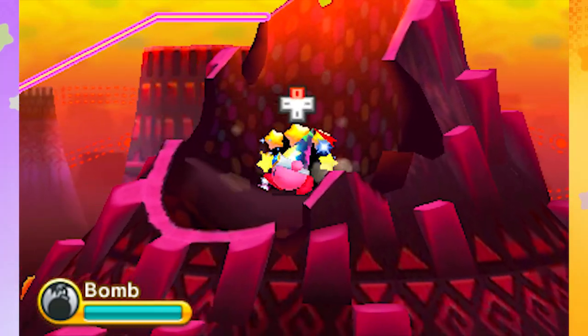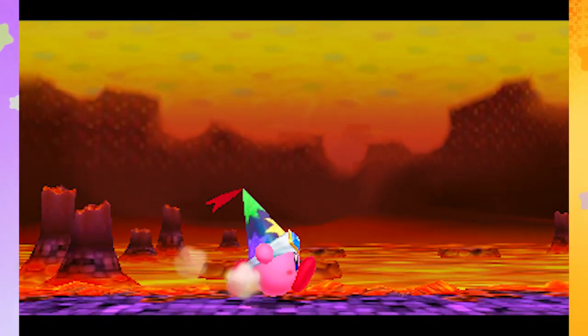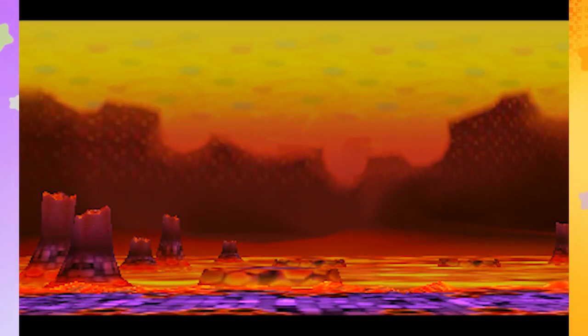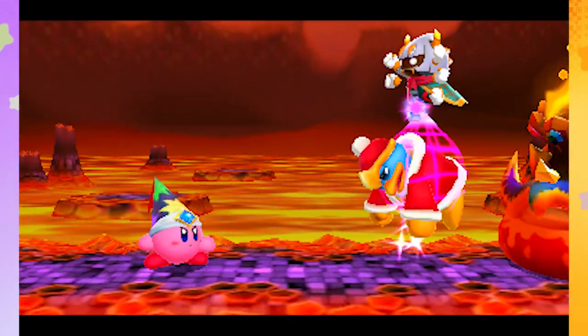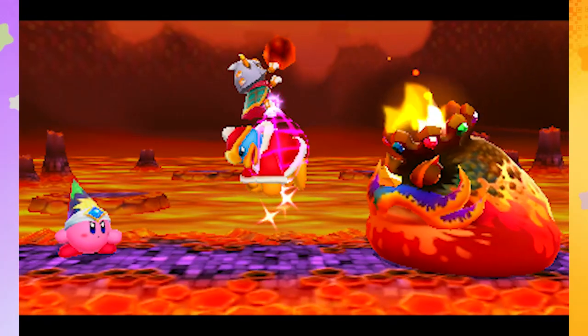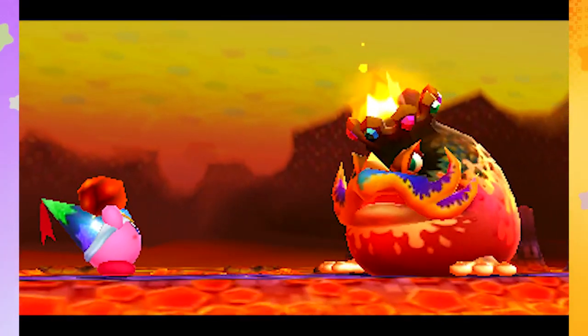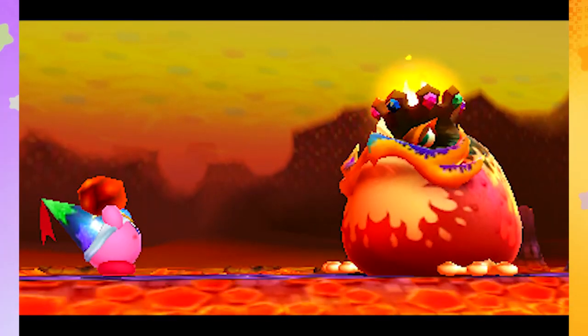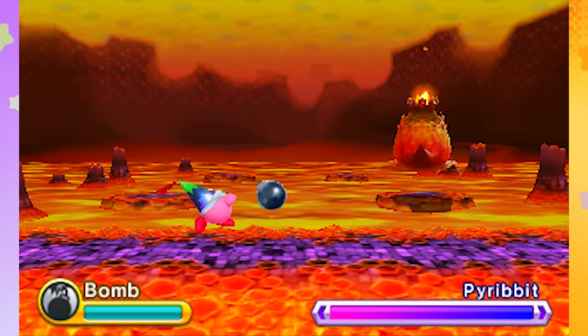I just destroyed that — no one else can follow me, don't come up here Waddle Dee, I've got to take on this boss all on my own. I hope he likes my cool wizard party hat. The bomb one is really funny — I guess it's because it's supposed to look like the Poppy Bro. Oh, what is this guy? He's sleeping! What the heck — he's like a weird frog thing with a cute fire crown.